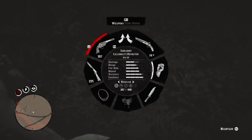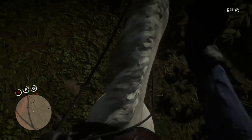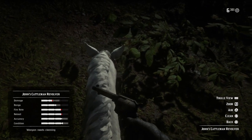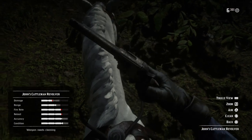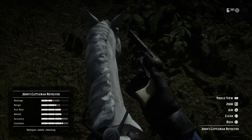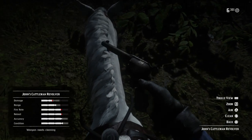Hey guys, so today I'm going to be doing a video of all the gunslinger's weapons. So here we go. First one, you got John's, which you get automatically when you are John — when Arthur dies, you go to this mission called The Wheel.